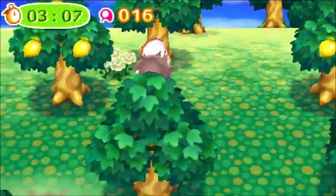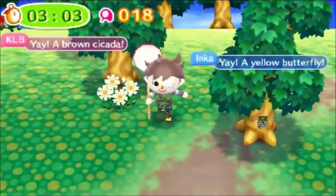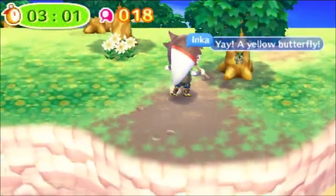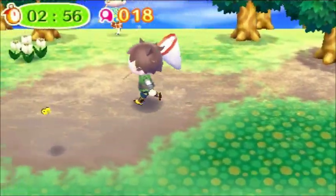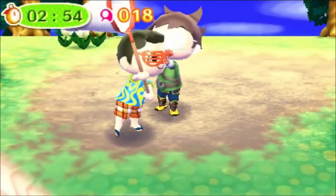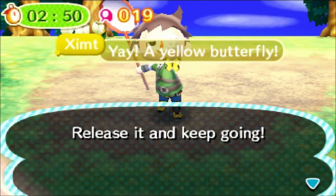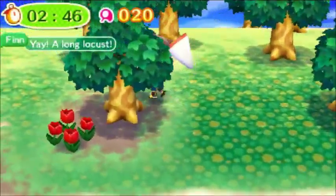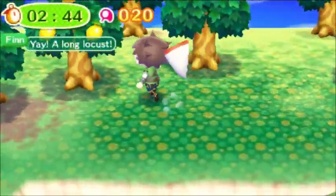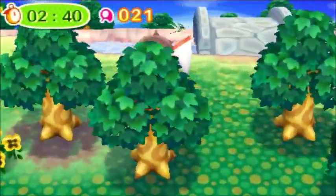Will Tim be able to get more bugs? We'll see. Brown cicada, yellow cicada — can he get it? Oh, he missed it. Darn it. Keep going forward. He gets the yellow butterfly away from his opponent. Very good job, Tim. A long locust. Very good. A migratory locust. The competition is getting fierce.